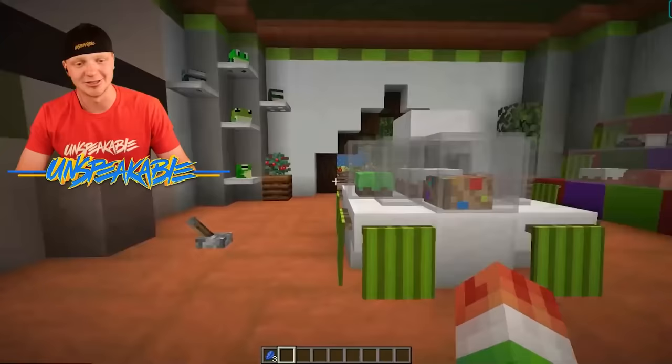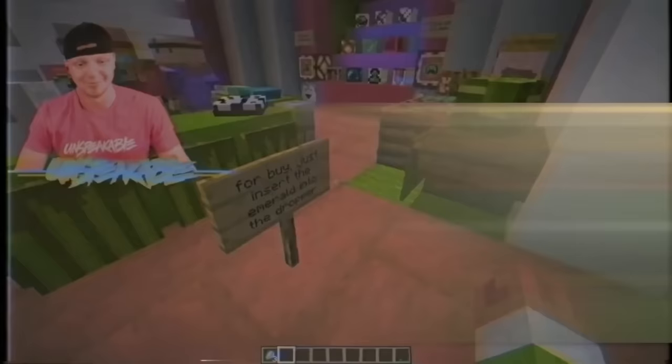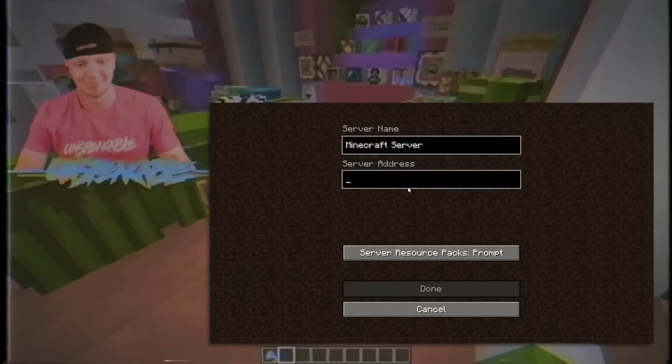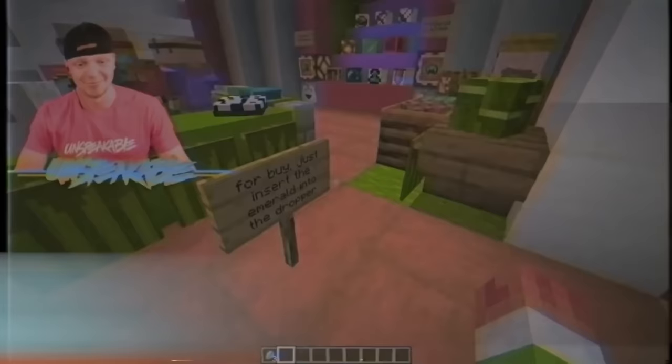We also have a giant villager head that will go into a giant villager room that allows us to trade. Now I want to show you guys how you can hop on my server and play Minecraft with me — once you're on your Minecraft screen, click multiplayer, then click add server. Type in the server address: play.chasecraft.gg. Then click done and join the server.